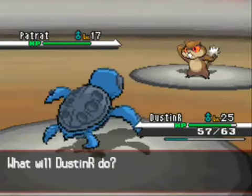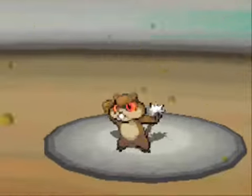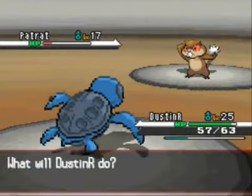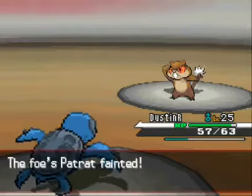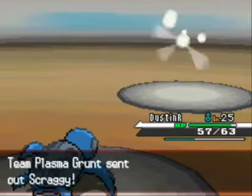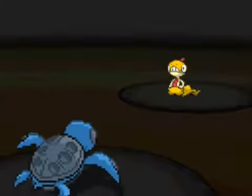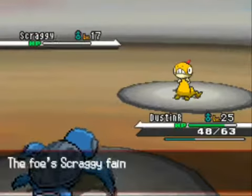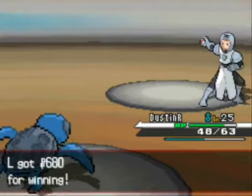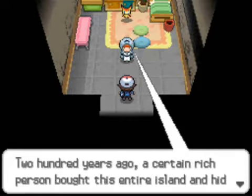This guy is pretty much the second-to-last person before I fight the main Plasma member in charge. He has a Patrat — I'm proficient at dealing with those. I use Ancient Power hoping to get stat boosts, but I never get them. He also has a Scraggy, which I can't hit with Rock moves since it's part Fighting type, so I just Aqua Jet it twice. I really like this Pokémon I have — I think the evolved form is called Tirtouga in English.